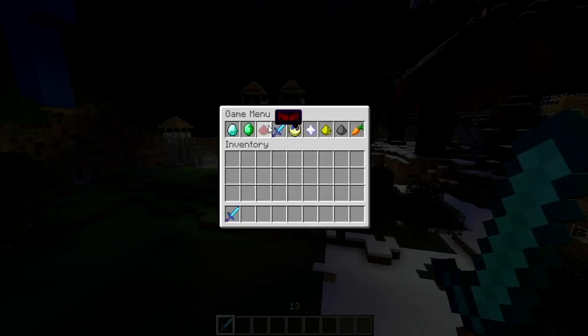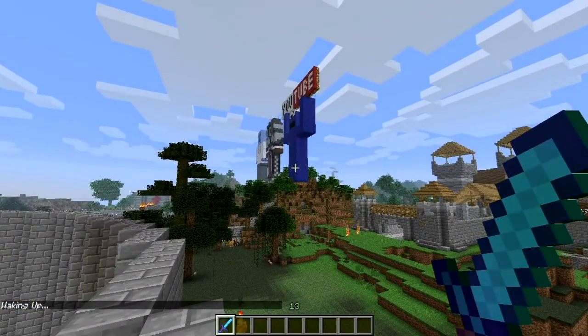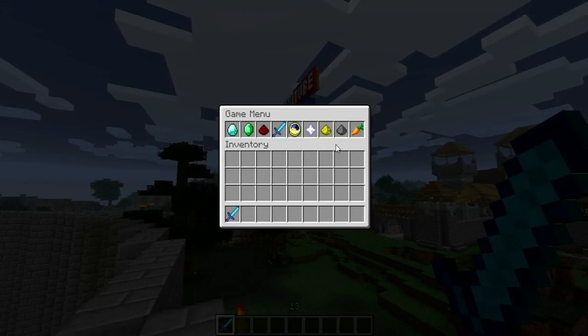Obviously heal is self-explanatory. You can set the time to day - if I click on that, boom, it's set to day. Do slash m again and I can set it to night. I can make it sunny, though I can't make it rain - and I don't really know why you'd want to.